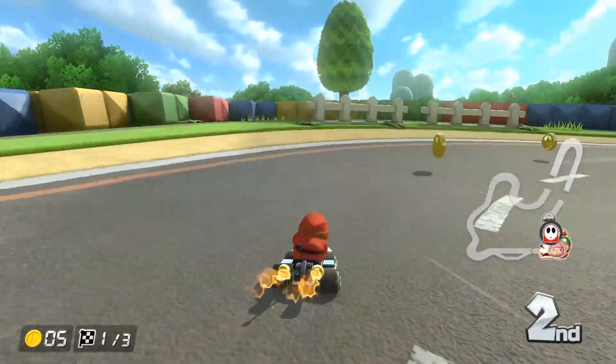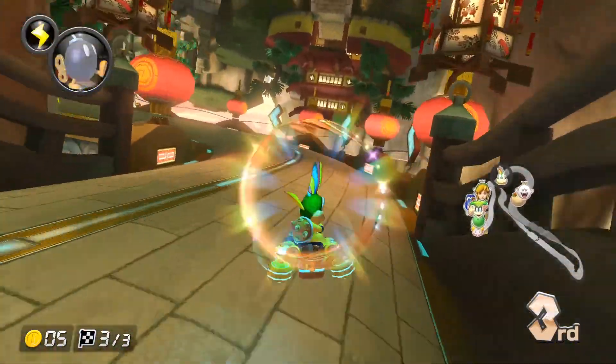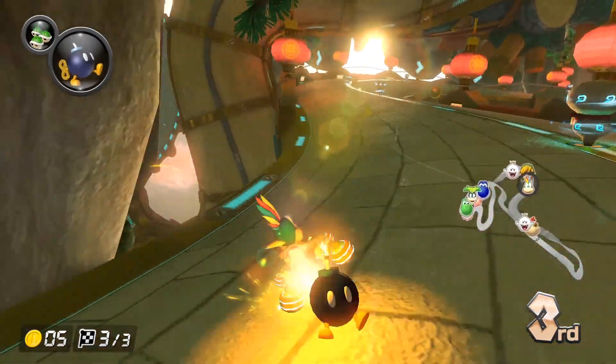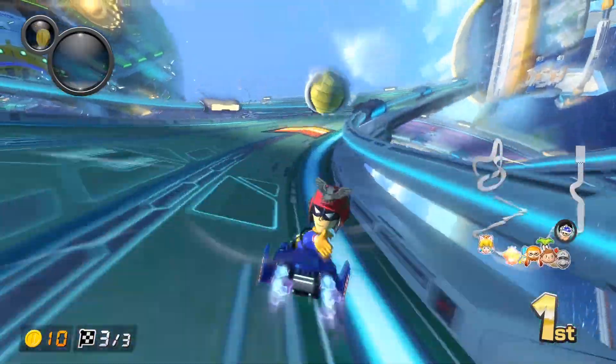Beyond that, there are small but nice mechanic changes. Most notably, you can now hold two items at once, à la Mario Kart Double Dash. This makes it easier to reach and retain first place, though it also means an increase in red shells, lightning bolts, and everyone's favorite, blue shells.